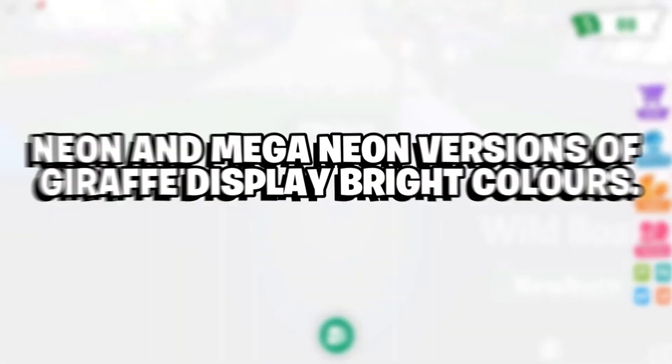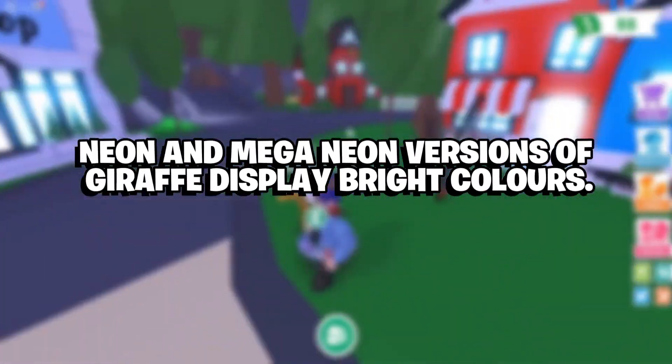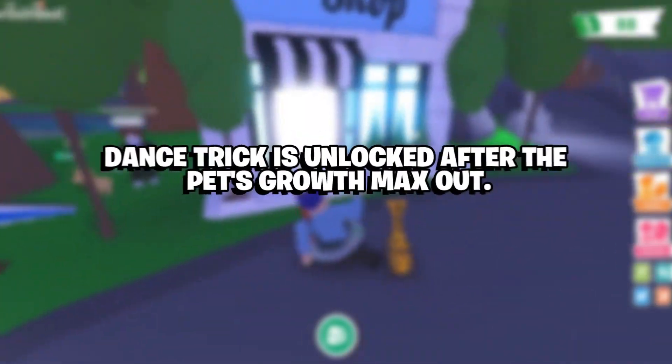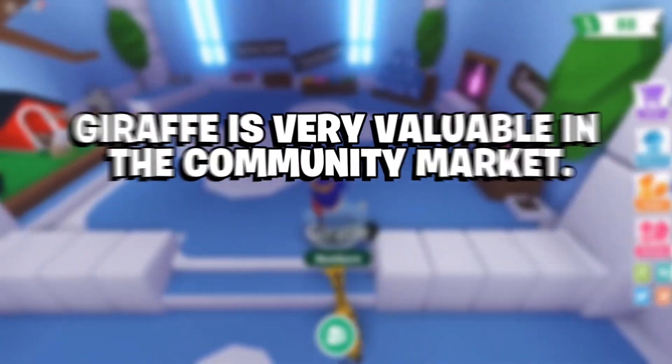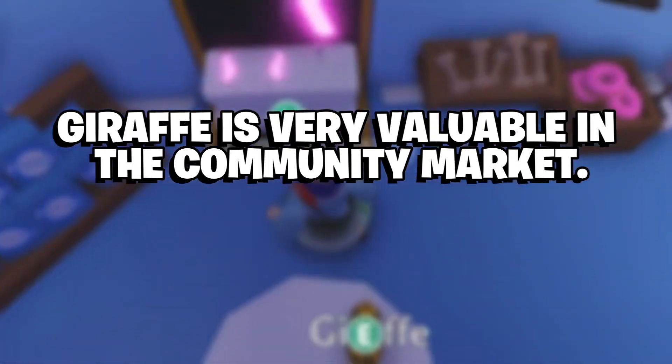Significant features: Neon and Mega Neon versions of the Giraffe display bright colors. The Dance trick is unlocked after the pet's growth maxes out. Giraffe is very valuable in the community market.